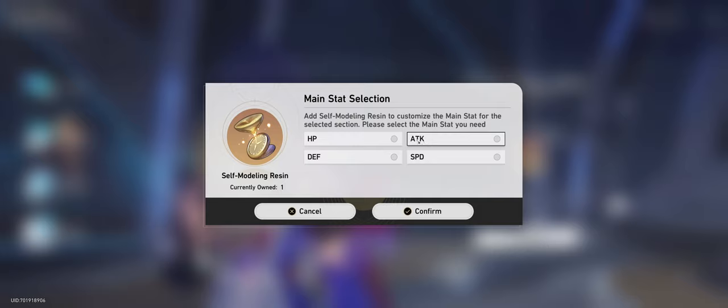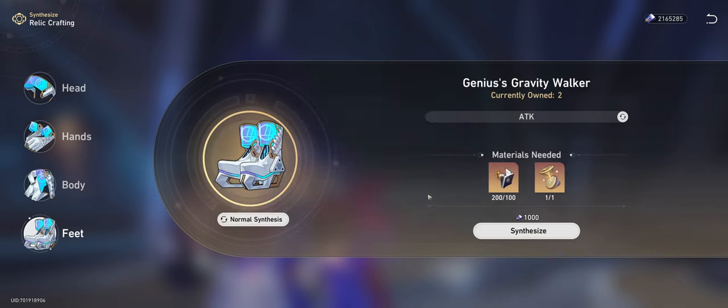I'm almost tempted to go for speed, but you know what — let's be rebels. We're going attack. Then we press synthesize and see what happens.